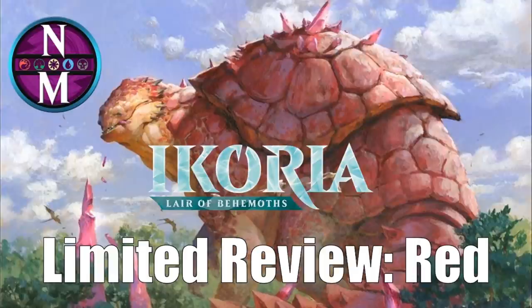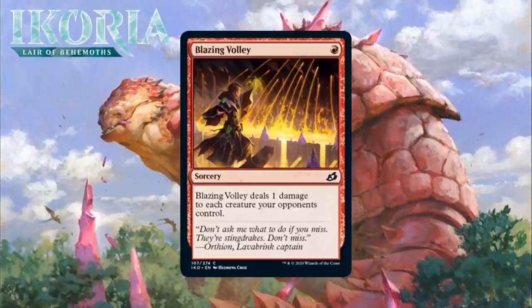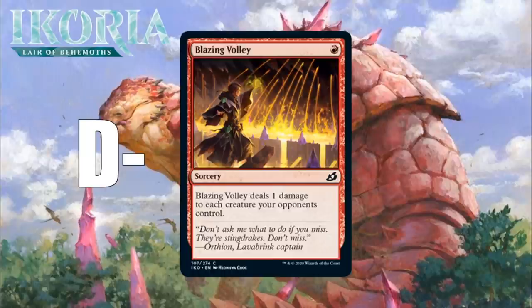Alright, let's look at our first red card in Ikoria Lair of Behemoths, which is Blazing Volley. For one red mana, Blazing Volley is a sorcery at common, and it deals 1 damage to each creature your opponents control. This is mostly a sideboard card against opponents who have lots of X/1s. Sometimes you'll be able to manufacture some value out of it, like after combat, but the fact that this is a sorcery means you can only do it on your turn, and that means a window where it actually does something is less likely to open. I think this is a D-minus at best in your main deck, and probably a C-minus out of your sideboard.